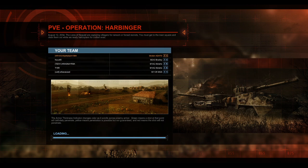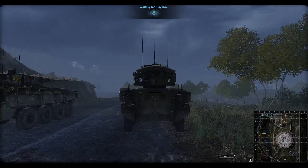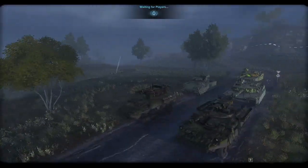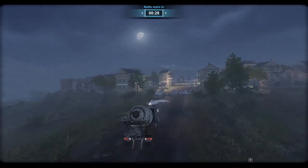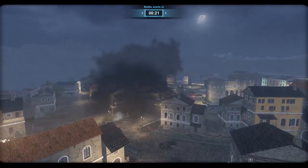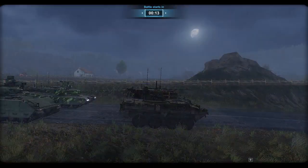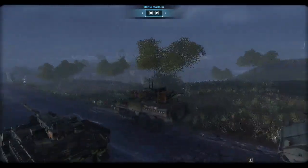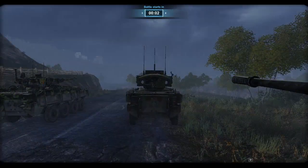I'm actually going to focus on talking about the ADATS turret, as I've already talked about the Striker in a previous video. If you'd like to recap the Striker, I will post a link in the video description. I actually have one of the German camos on this vehicle, which is currently in the loot store — a pretty nice camo pack. I use the camo quite a few times on multiple vehicles. I like the historic camos; I'm glad they're introducing them. I'd like it if they would introduce something purchasable for gold or earnable through battle paths, but hey, we can't have everything yet.